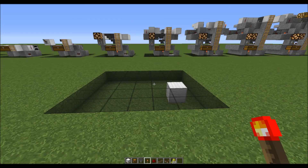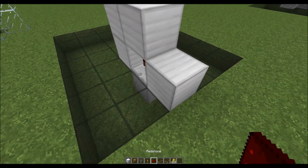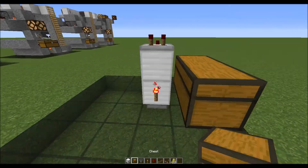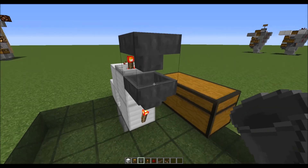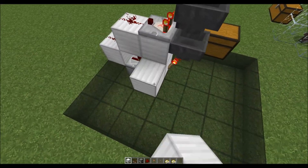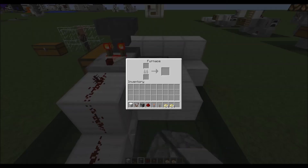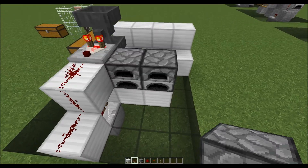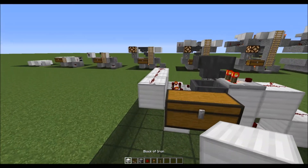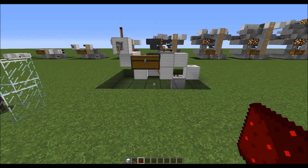We'll start off by making an item filter for the collection chest, then we'll make the overflow protection and control switch, and we'll add the clock that activates the whole system.